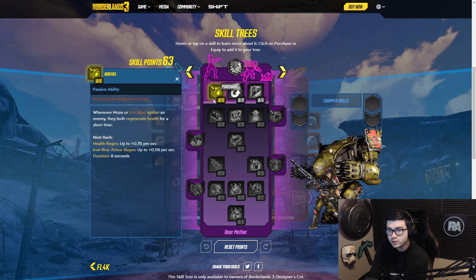The first skill is Biofuel. Whenever Moze or Iron Bear ignites an enemy, they both regenerate health for a short time. That's pretty good — Iron Bear armor regeneration. This actually seems like a pretty good skill; it's just nice health regeneration.